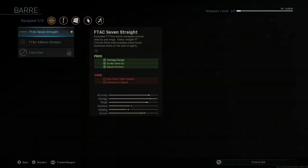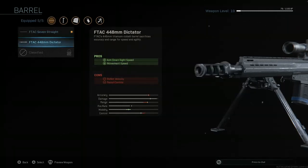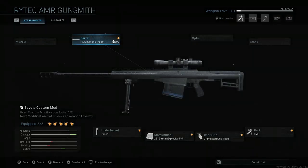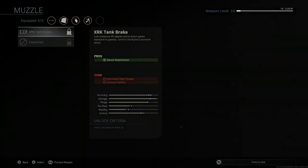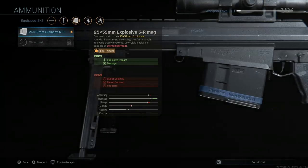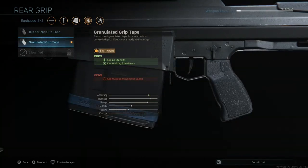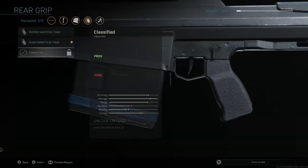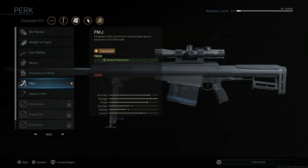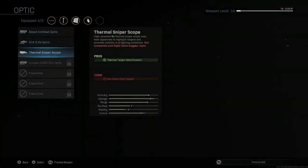Now for my Warzone class. I have the FTAC Seven straight barrel for better damage range, velocity, and recoil control — losing some ADS speed and movement speed, but that doesn't really matter in Warzone since I'm trying to shoot as far as possible. I also have the Bipod for better recoil control, and Explosive Fire Round Mags for more damage. I have the Granulated Grip Tape and want Stippled Grip Tape for more ADS speed once I unlock it. I also have FMJ for bullet penetration.